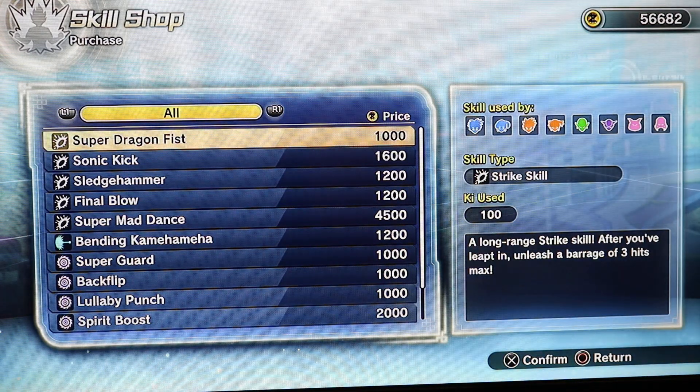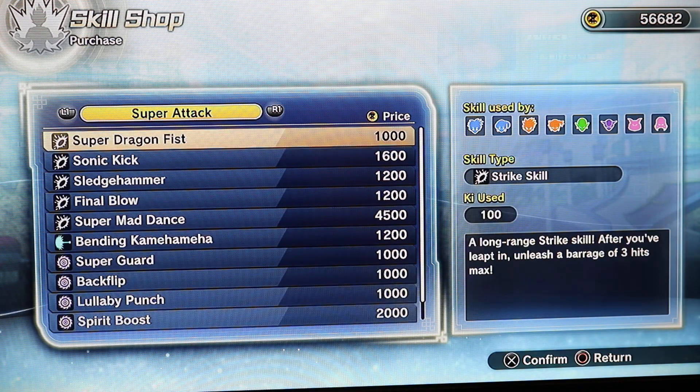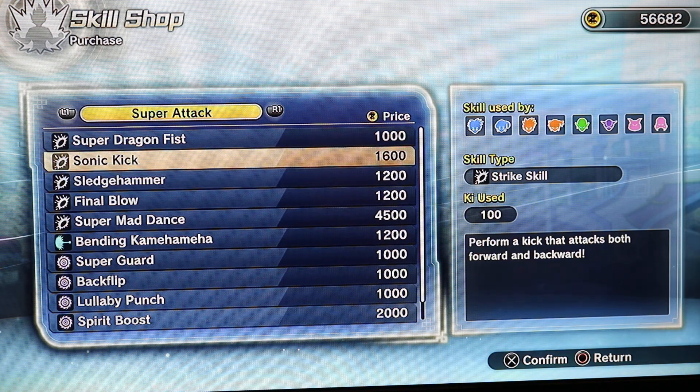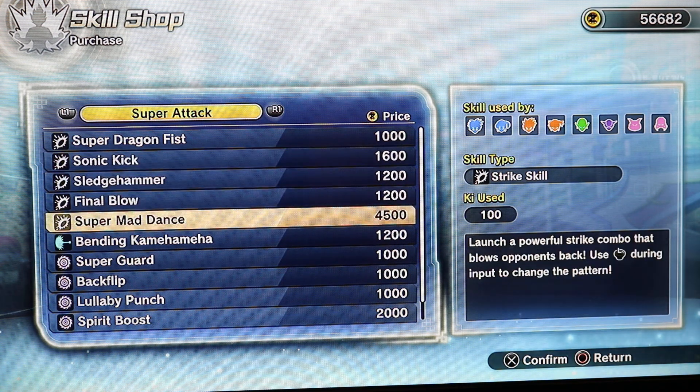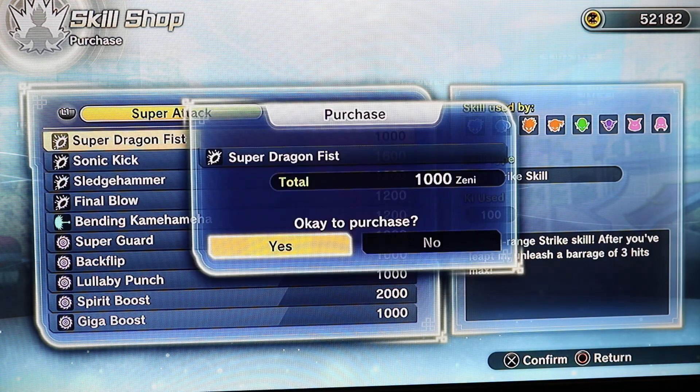Dragon Fist! Oh no, they've got Dragon Fist. And Finish Kamehameha. Isn't this Super Mad Dance? This is Gogeta's ability, right? Am I wrong? I'll buy that. And I'll buy Dragon Fist too.